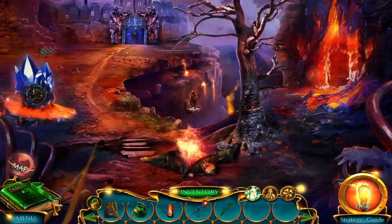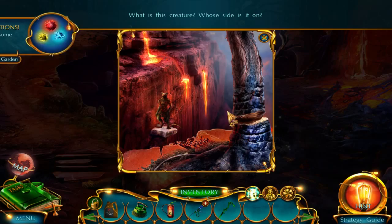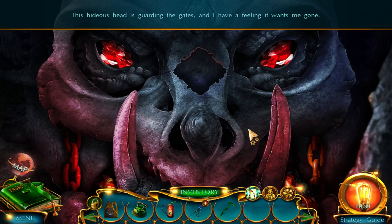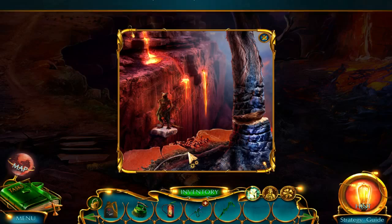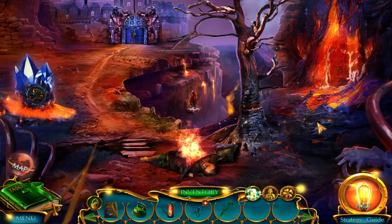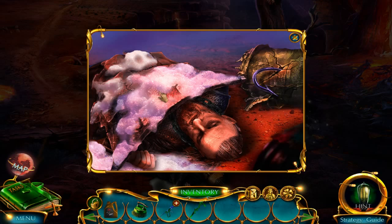Somebody blinded the obusque. Who's this guy over here? What is that creature? Whose side is he on? The scenery looks really nice. This hideous head is guarding the gates, and I have a feeling it wants me gone. Couple more chops and that's all it'll take. Need to find the morphing object. Found it! Apparently we gotta put out his fire. Now he is all foamed up.